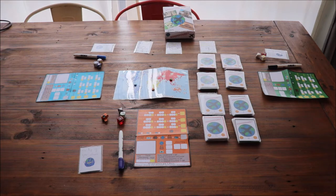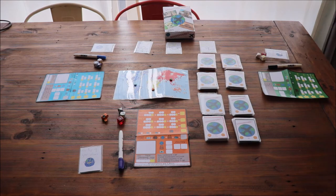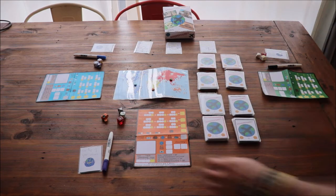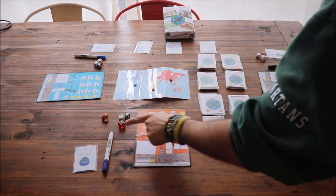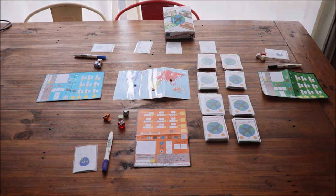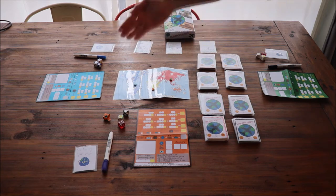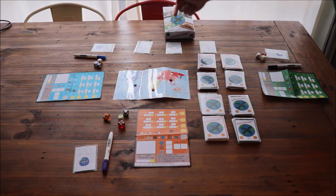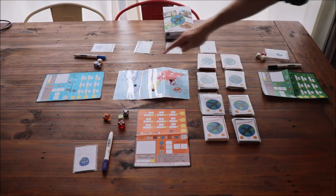Every player will fill out their passport. They will also have a card with secret objectives. There are 3 different dice: a d6 to determine the city, a d8 to determine the continent, and 1 travelling dice with special conditions. Then we have the board, which has 3 public objectives and the different cards for the different destinations. The board is where your player tokens will be placed.